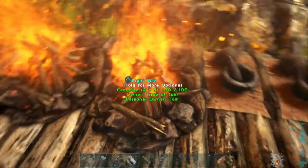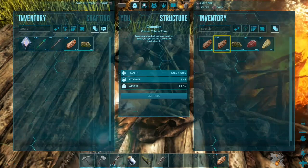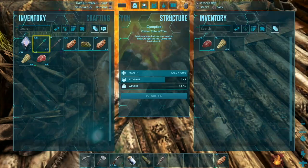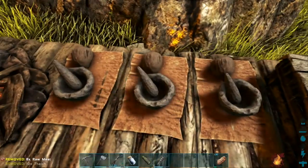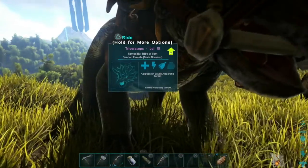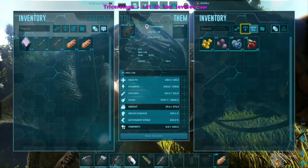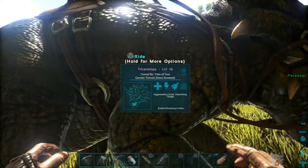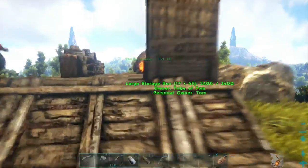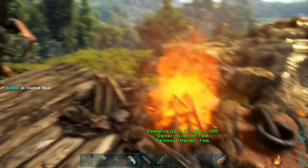I've been cooking away like crazy, that's why I'm red hot next to these fires all the time. I've just been burning thatch. I've made loads of narcotics. I was going around on my trike — my level 15 female — she's got really good carry weight and stamina. I got melee damage up a bit more just so it matches the male over there, but she's like better even though she's lower level. He's level 21, she's level 16 but she's got better stats.